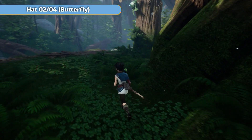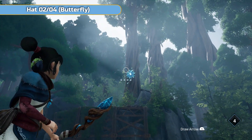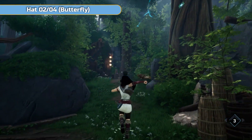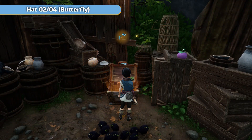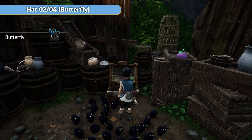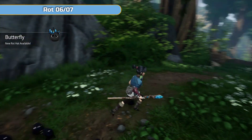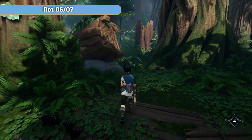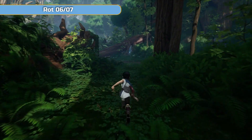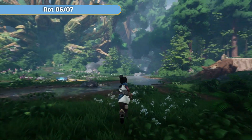You will need the bow for this bit and for the previous rot as well, so the first time you go through here you won't have it. We're going to get hat number two — this is a butterfly. You can also grab that purple fruit and give it to the rock to get the extra swirly snail magic resource in the top right corner. Then use the bow to go back across and circle all the way back around. You definitely need a bow for this section too.